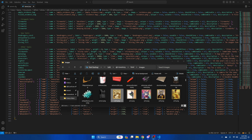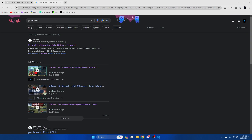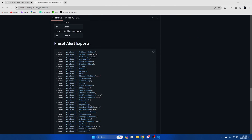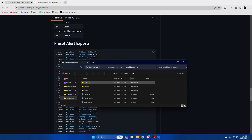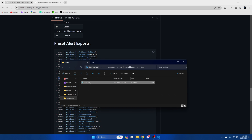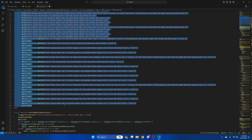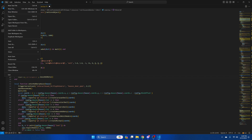Next you need to add the police alert for whatever dispatch you use. I'm using psdispatch, so I'll look up the export. Once you find it, copy it. Then go back to the resource and into the client folder, then open the main.lua. You need to add it here at line 28, so highlight all this, then paste what was copied. Then hit file and save.